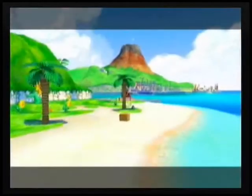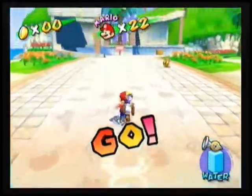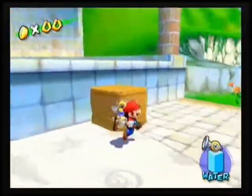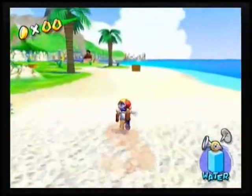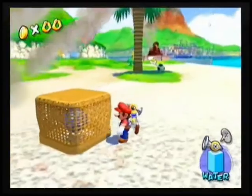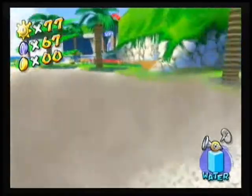Welcome to the blue coins in Pinna Park. We're starting with episode 2, the beach cannon secret, because there are a few in this level and they're under these baskets. At first I wasn't sure how you get to them, but they're actually very easy. In this particular episode you have to use the bullet bills, which can be somewhat annoying because you can take damage.